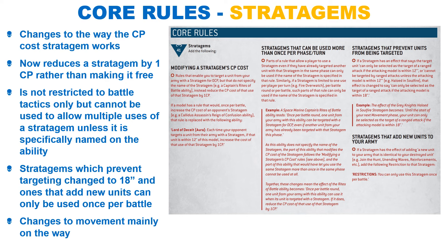GW have also toned down the popular ability to increase the CP cost of one of your opponent's stratagems by one. Now, any units within 12 inches of the model have all their stratagems increased by one. I think this is nowhere near as powerful, as it would be rather difficult to keep your units within 12 inches.